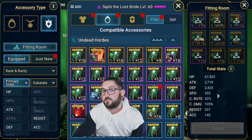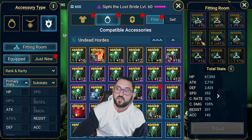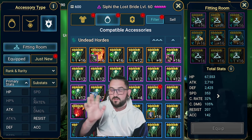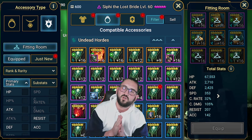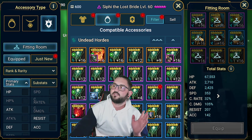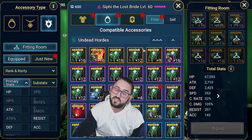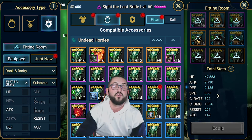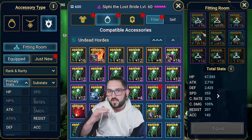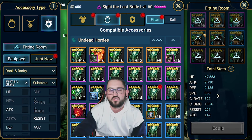For example, a flat attack piece in speed that has a speed substat - normally that would be sold on my account if it's five-star. Now I'd keep everything, even if it doesn't have speed. You're going to keep all the crappy pieces. If one has quad anything, you'd obviously try your luck with the Chaos Ore and see if it gives you quad speed. You wouldn't care about the main stat because quad speed in a speed set is like a miracle - it almost never happens.